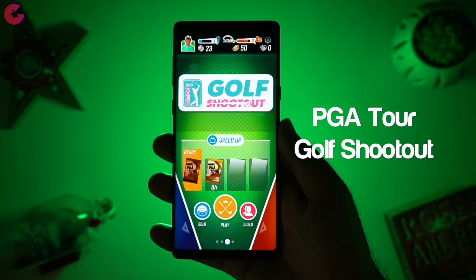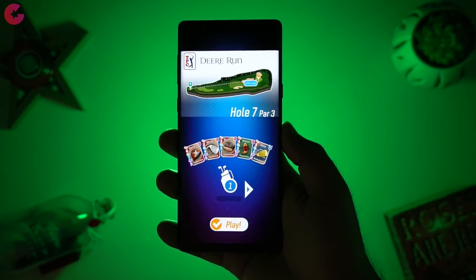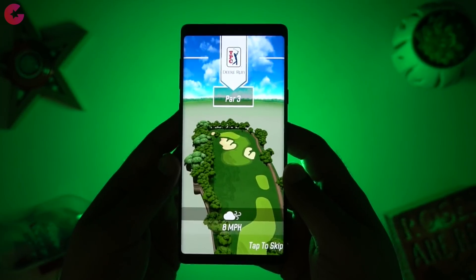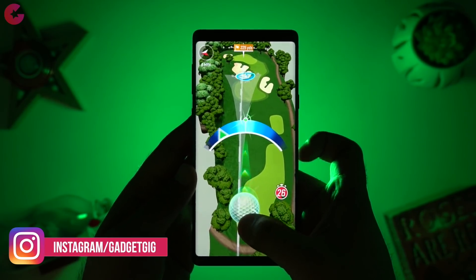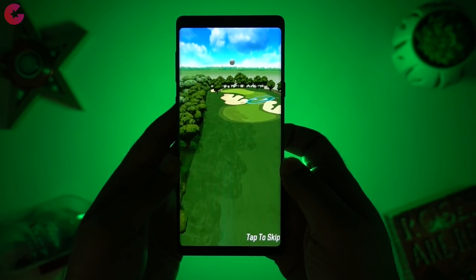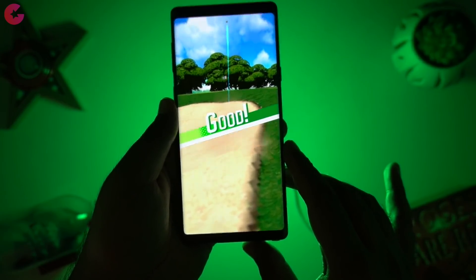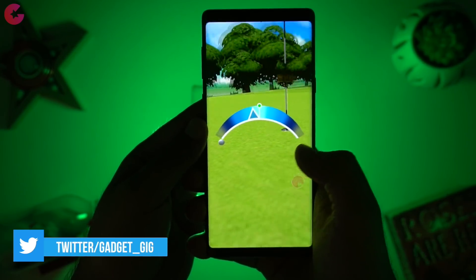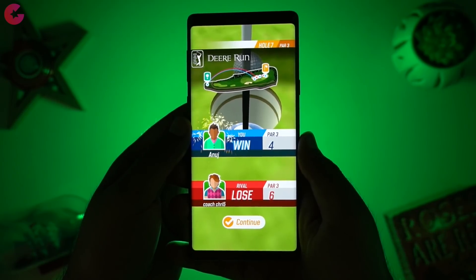Next in our list is PGA Tour Golf Shootout. As the name suggests, it's a golf shootout game where you play against real opponents around the world in versus mode, and you can also play solo and progress through challenging courses. You collect and upgrade golf clubs and experience stunning real-life courses from the PGA Tour. The graphics are very good and look stunning on mobile. The controls are smooth and simple and easy to learn. There are over 50 golf clubs to upgrade, each with unique abilities to improve your game. Overall with 72 courses, PGA Tour Golf Shootout is the best among golf games we have played this year — speed, graphics, and controls are all great, so do check it out.